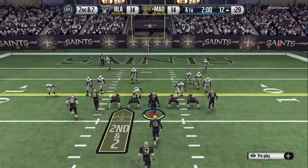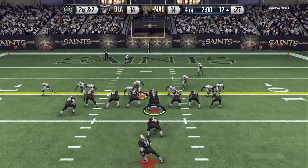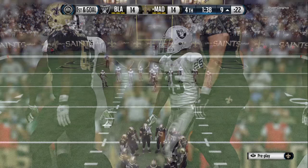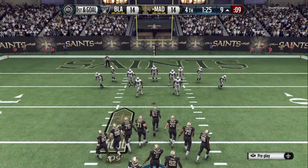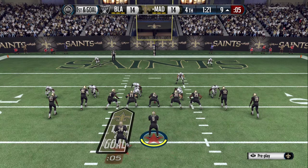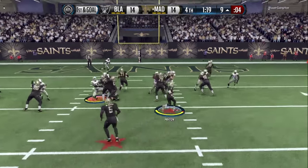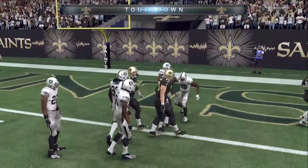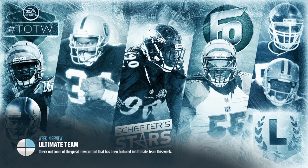Second and two. This time I come out in goal line — fullback dive versus twins flex — and you see the difference with the goal line fullback dive, I'm getting three yards. I'm not thinking about a field goal, so I rushed to the line, flipped the play so fast the game glitched out. I flipped the play as I walked to the line, and that happened to be the touchdown we needed. Got the ball game, got the win.